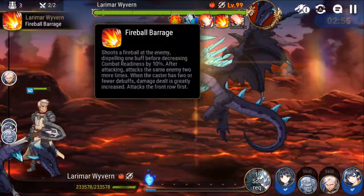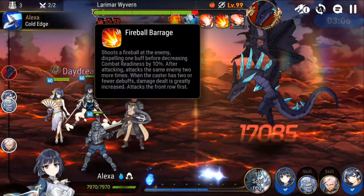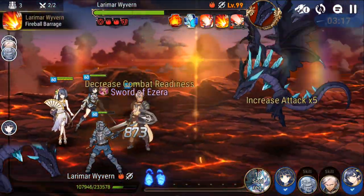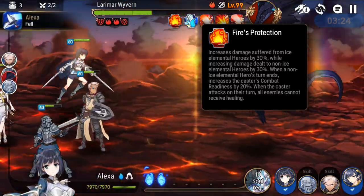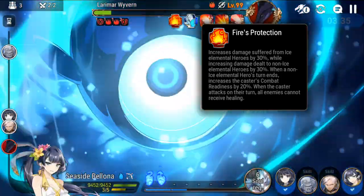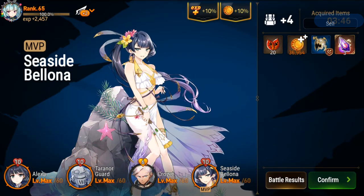Looking at Fireball Barrage — the second-to-last line says: when the caster has 2 or fewer debuffs, damage dealt is greatly increased. So less than 3 debuffs and he'll do great damage — that's why you want 3. You also want to bring Ice heroes because Ice deals 30% more damage and non-Ice takes 30% more damage. Non-Ice heroes give combat readiness to the boss, which is terrible during the Barrier phase — he'll end the Barrier phase real quick.